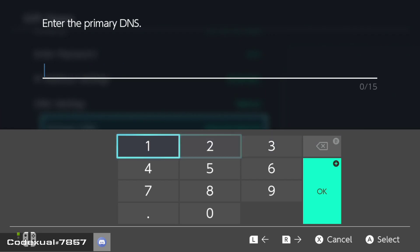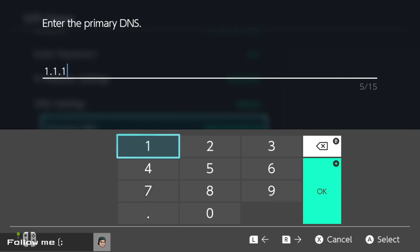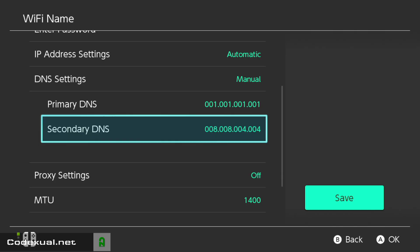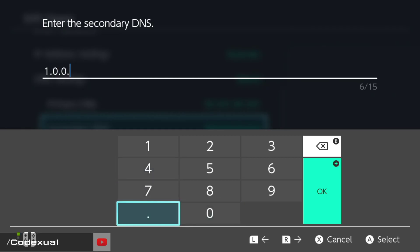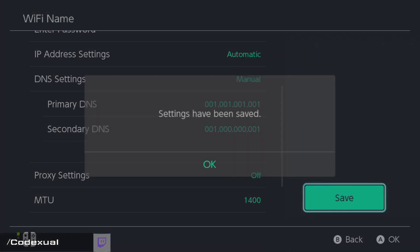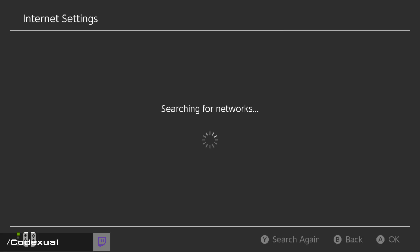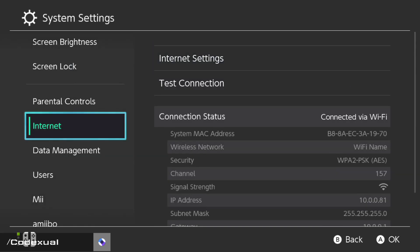I strongly recommend using Cloudflare's DNS instead. For the primary DNS enter 1.1.1.1 — it'll look exactly like that, that's completely fine. Then for the secondary DNS enter 1.0.0.1, hit enter, and save. The settings will be saved and it will start searching for the network and reconnecting to your Wi-Fi.